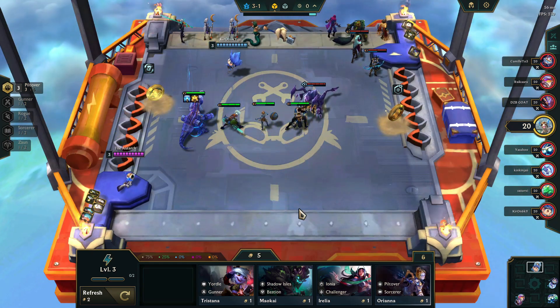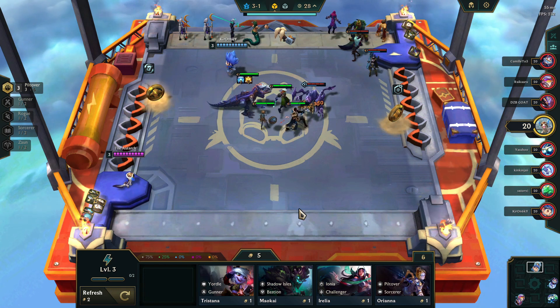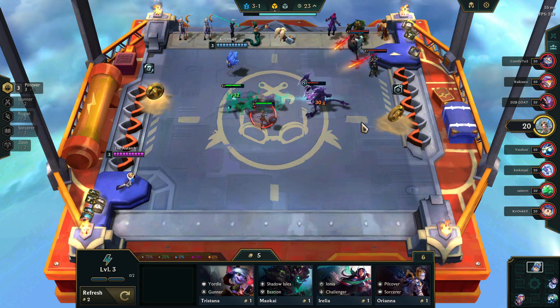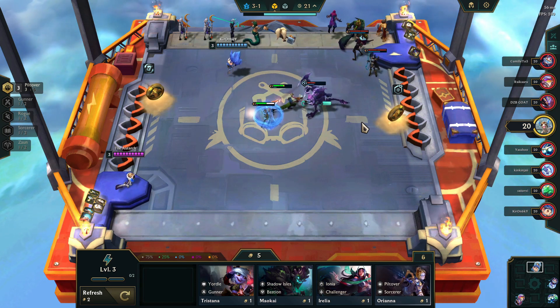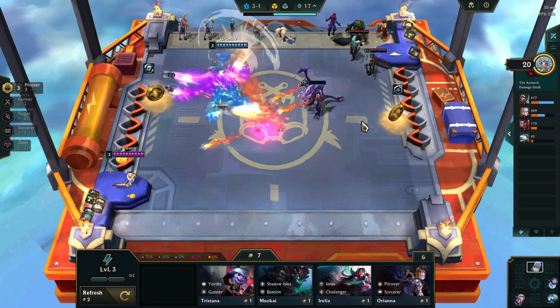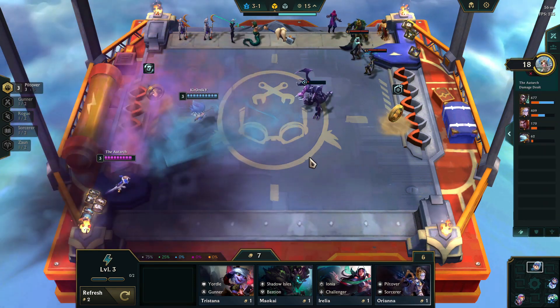We know how to do this by now — you just lose up until about stage 6. In stage 6, start assembling your team, and hopefully you win by 7-2 because if not you're out. But if you do, you're going to have a giant T-Hex that's going to take over the universe.